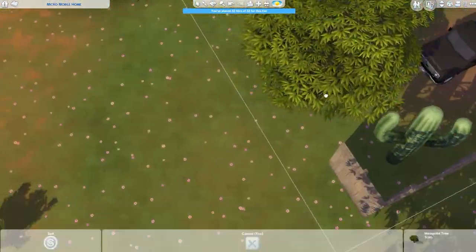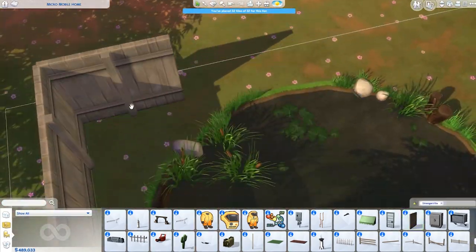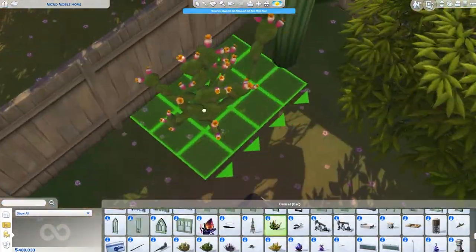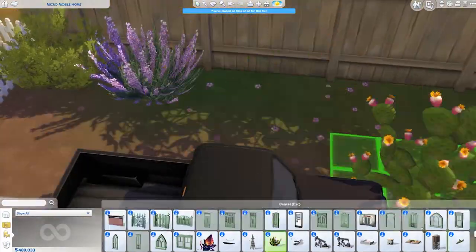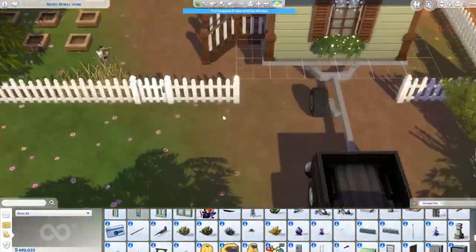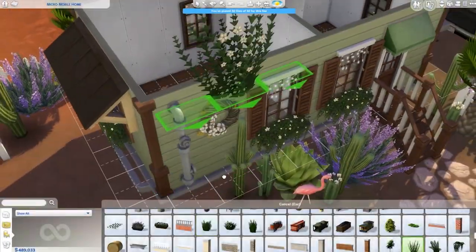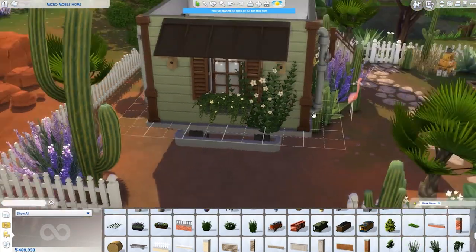I feel like tiny homes are pretty trendy and becoming more common these days, so I think it was a good idea on the Sims team's behalf to create a pack catering to that. And I think they did a really good job with the perks that we get from living in a tiny home — it's sort of like an incentive to live in a tiny house, because otherwise there's not really much reason to do that. I really do like the perks.